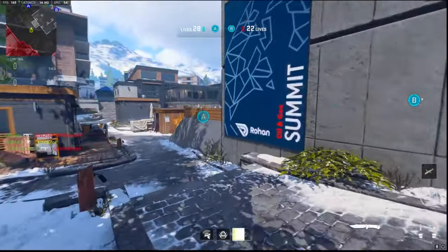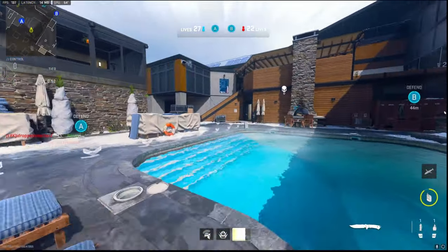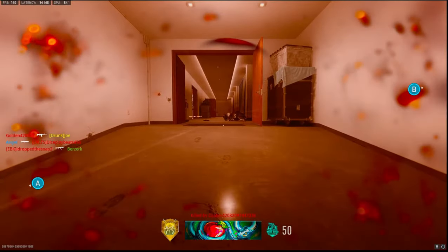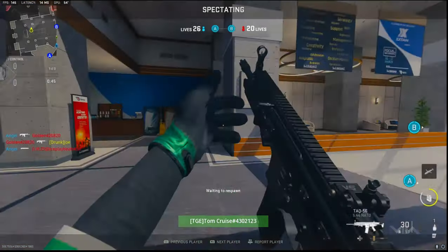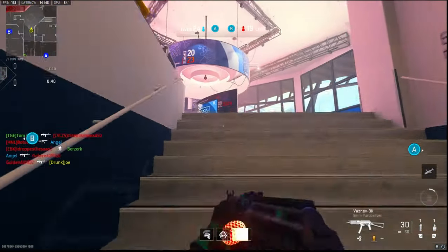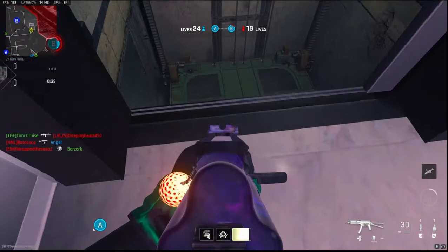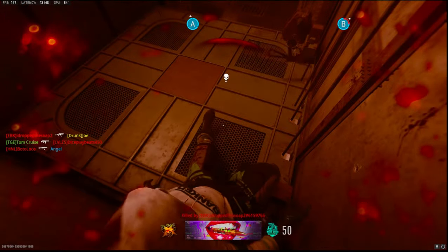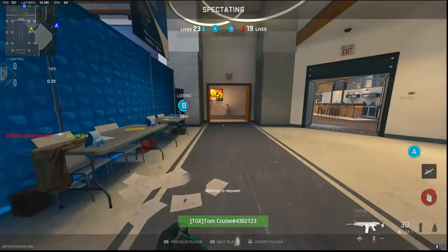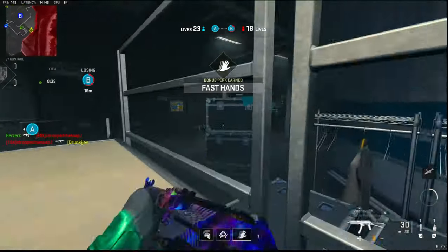I'm blocking their A spawn. Why are you running at me, teammate? Turn around and shoot your gun. He's watching the elevator. There's no point in jumping down there, he's gonna kill you. Just go around here — dead. That's him.